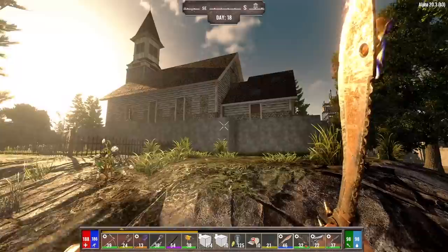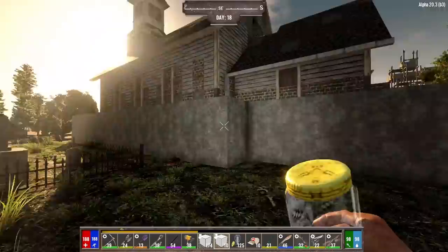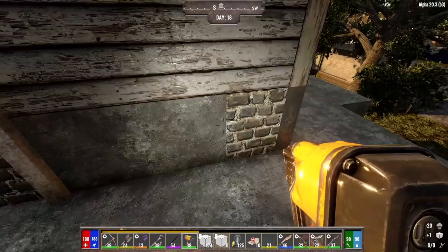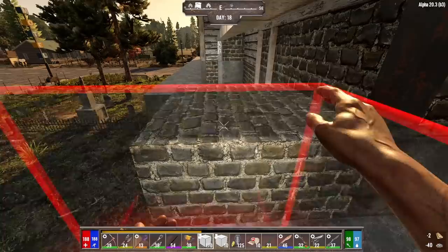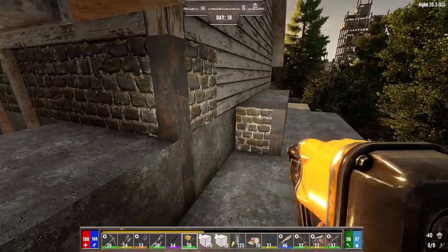We're going to do some work to the base this morning. I want to get this wall built up at least one block higher. Look, we can jump two blocks high now — isn't that sweet? What I want to do is upgrade this row to concrete and this row to cobblestone, then build out the wall and upgrade all these blocks to concrete.